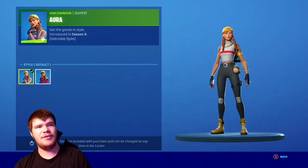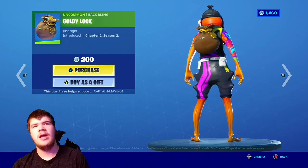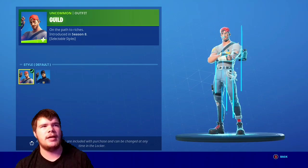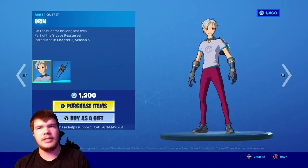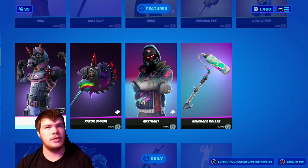Aura is here with the default and winter hunter edits on both. I forgot to show the back bling — the Gold Lock back bling, the Diamond Eye pickaxe with the guild skin, LAA with the default and winter hunter as well, the gold chain back bling. And of course that's it for that. I'm picking this skin up, so a combo's coming out soon showing what it looks like in game.